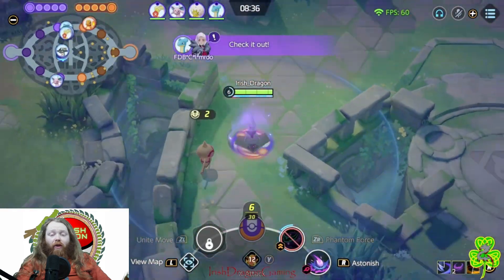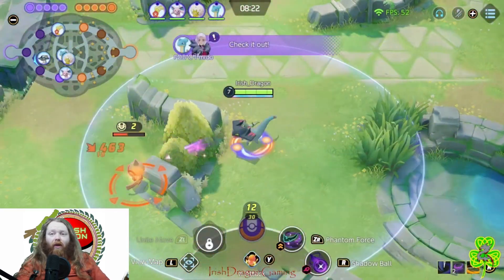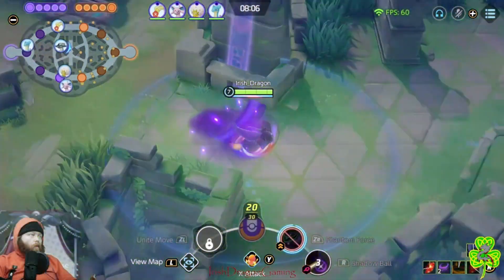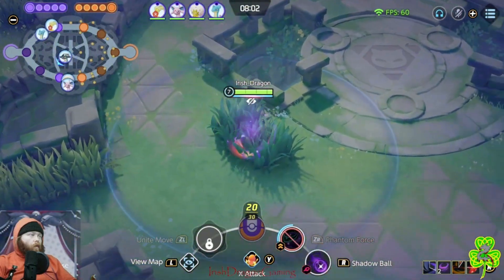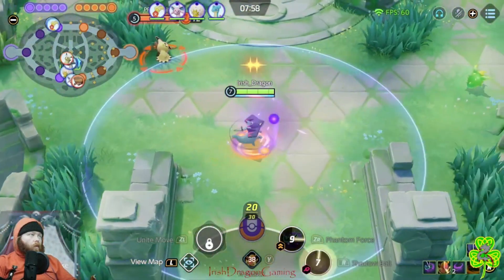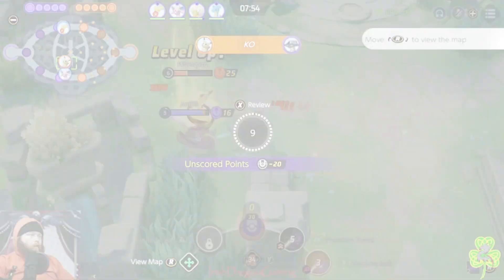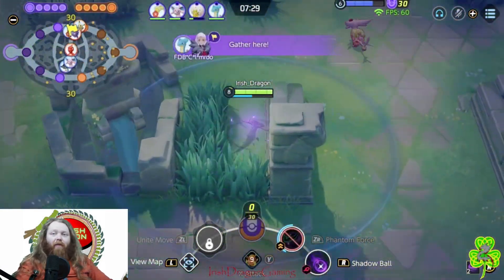Dragapult feels pretty good. I'm not sure what the Eldegoss was doing rotating top, but the gank went well. I'll figure all that stuff out later — now I'm just going to get my jungle farm and set up for the middle Altaria camp. A bit of an unfortunate altercation with Mimikyu there, but it's all good. I'm gonna head bot to help out, but I see they might need me middle.